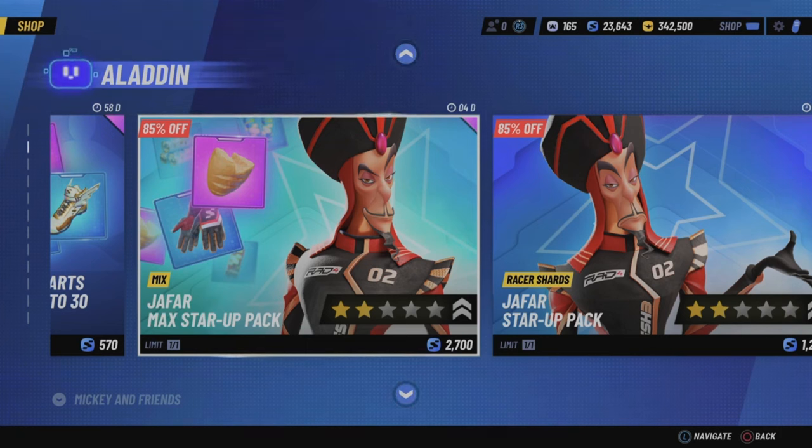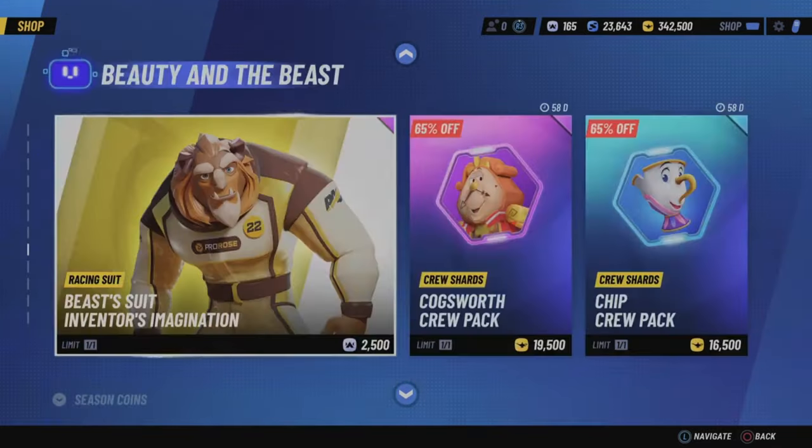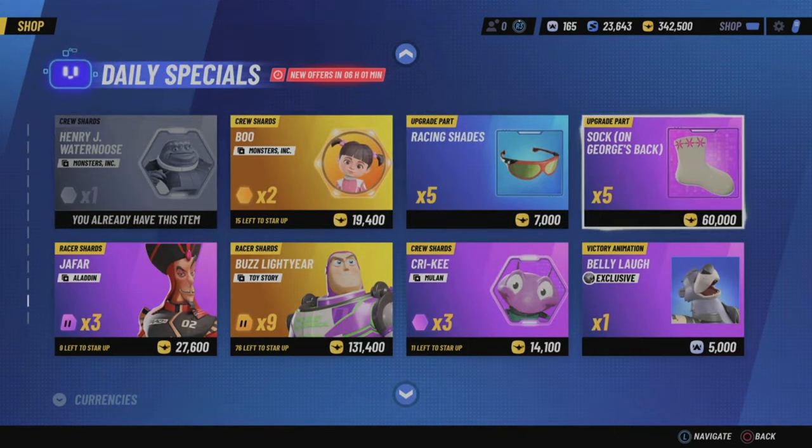Each pack gets you 20 shards, and the max star up pack will get you an additional 20 shards, which will leave you with a two star racer at level 25 — that's actually pretty good. But where the real good stuff in the shop is, is the daily specials.